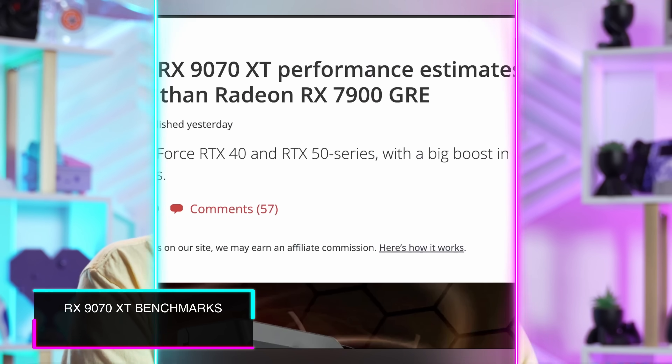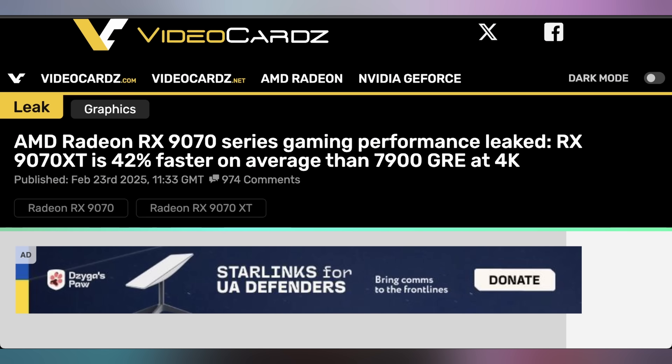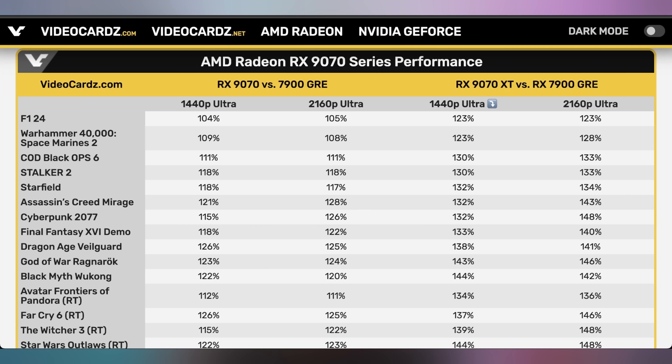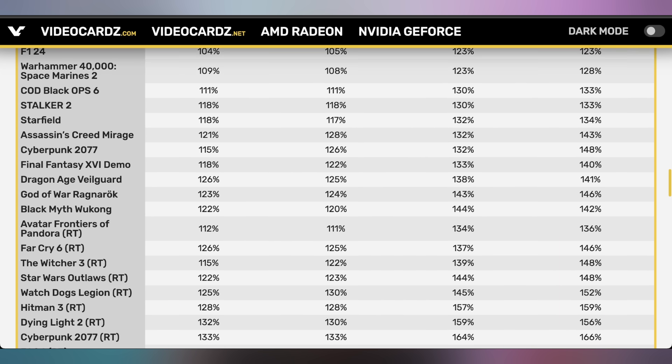Leaked AMD slides give us details of what AMD is expected to talk about this coming Friday. The 9070 XT compared to the 7900 GRE is wicked fast. At 1440p Ultra it's going to be 38% faster than the 7900 GRE; at 4K Ultra it's 42% faster; and comparing it to the 6900 XT at 4K max settings, it's a 51% increase. For the non-XT 9070 versus the 7900 GRE: 1440p Ultra is 20% faster, 4K Ultra 21%, and versus the 6800 XT at max settings it's 38%. These are averages across 30 different games.